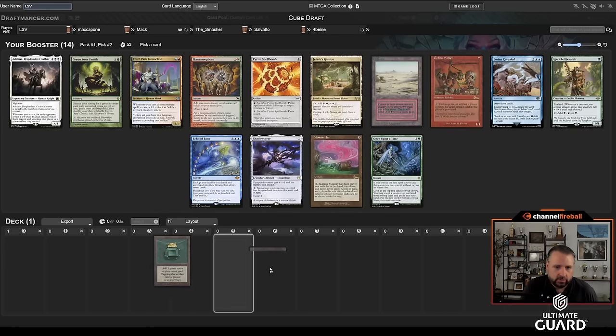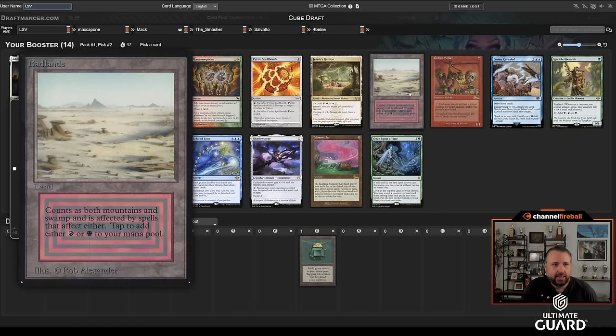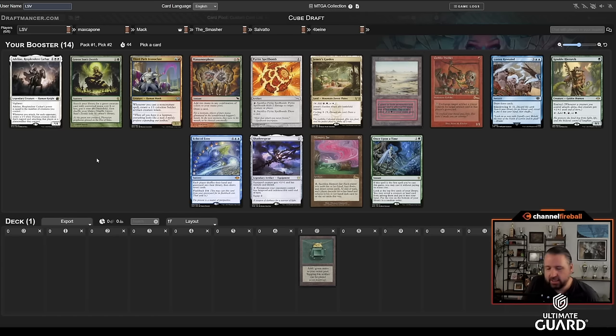Ignoble Hierarch could be one of those places. I'm passing a Badlands, so it's again interesting dynamics. We've played against these guys a lot, and Max Capone likes drafting red-black. But he's aware that we know he likes drafting red-black, so sometimes he throws in some curveballs. Still, if he took Wooded Foothills or Fiery Confluence, I kind of expect Badlands to be the next pick.